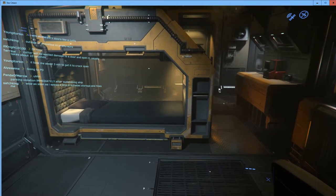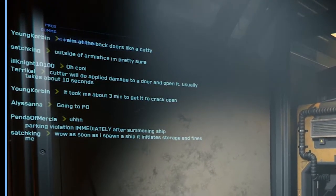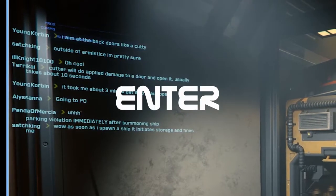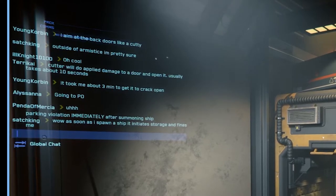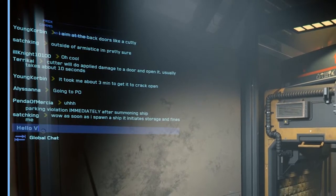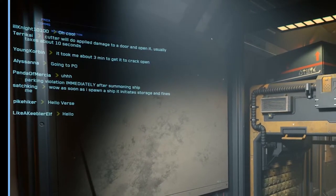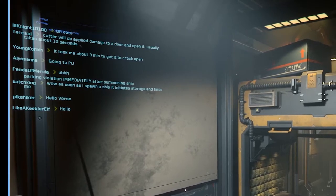In first-person view you can see some writing on the left-hand side — that's the global chat, people typing on their keyboards. If we hit the Enter key that takes us into global chat; hitting Enter again sends the message. Let's type 'hello verse' and hit Enter — and you can see it showed up from pike hiker, and we already got a response back.